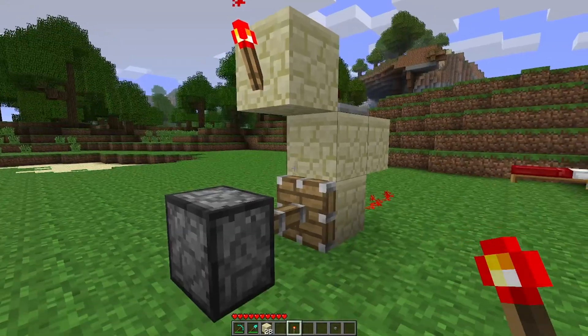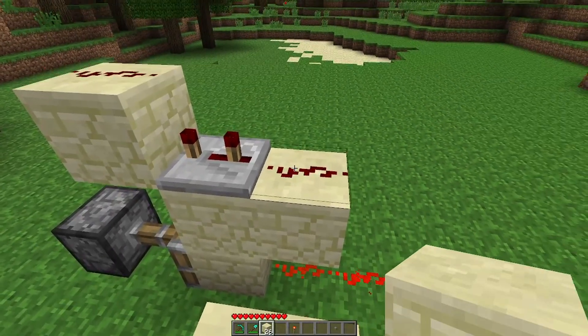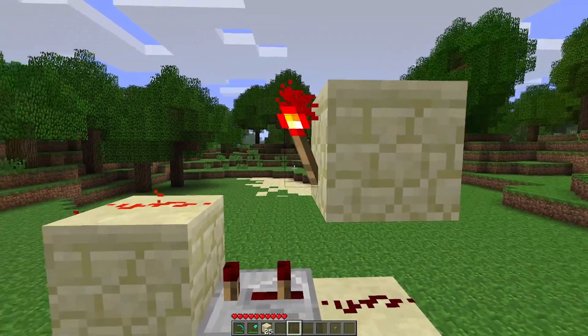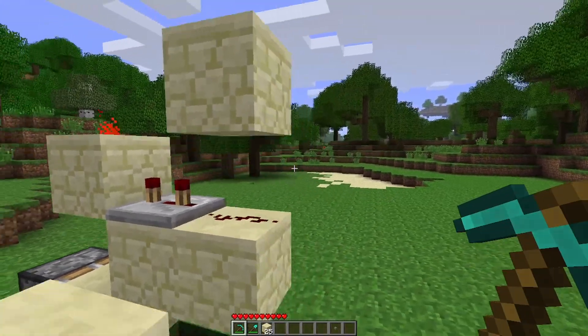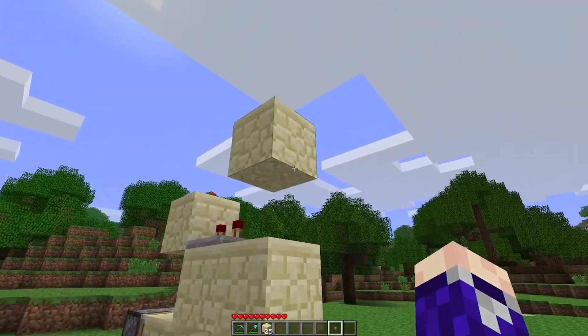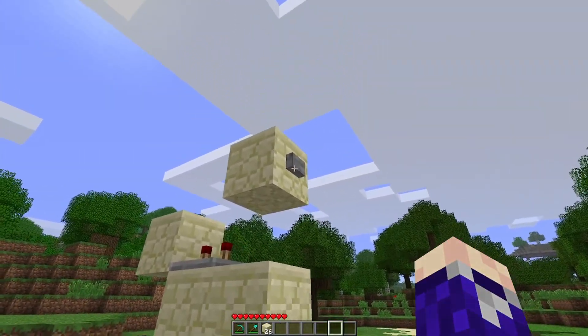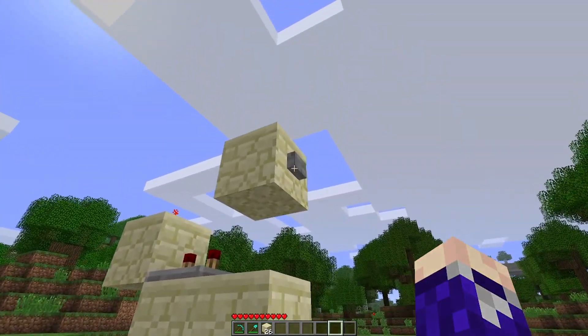I'm going to place a redstone torch here that's going to push the piston — that's okay, it'll fix itself. Tower up here, place a block on top of this redstone dust, and place a torch here, which will retract the piston. Last thing is to place a button on this block as your activation button, and there you go — you have a T flip-flop.